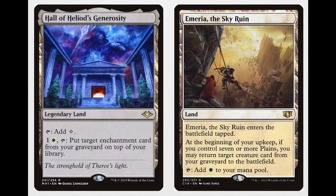Emeria, the Sky Ruin is a land that enters the battlefield tapped. At the beginning of your upkeep, if you control seven or more Plains, you may return target creature card from your graveyard to the battlefield — your Emeria Shepherds, Sun Titans, or whatever. It also taps for white, which is nice.